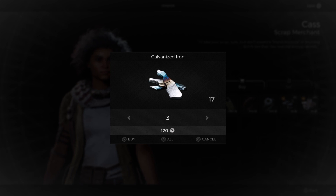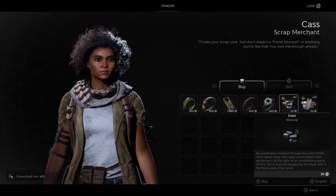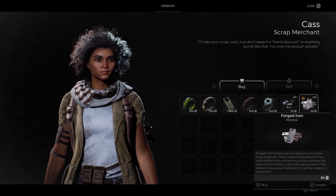You're gonna notice the drop. You can also go to Cass — she's gonna be selling materials, and if you wanna upgrade something else, you are not gonna have a problem. Once you do reach that level of upgrade materials, they are gonna be available.